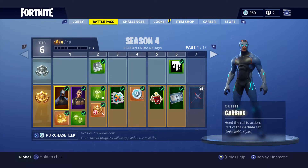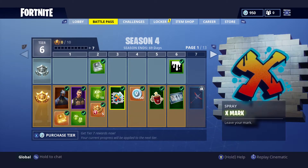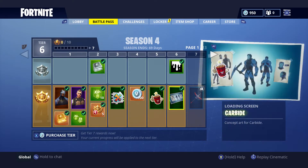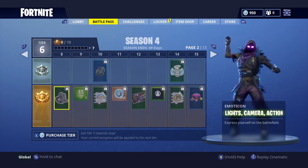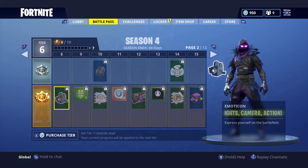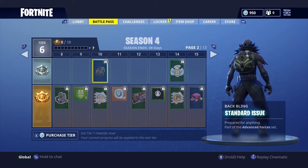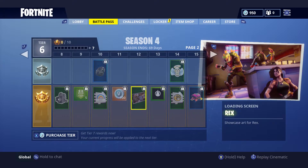Now we're going to look at the Season 4 battle pass. First thing that starts off is the Carbide — that's pretty cool. Then we got the Battle Hawk. Then our first spray: X Marks — leave your mark. I'm assuming you get to spray this on the map at certain locations. Then you get 100 V-Bucks, a new background, and a harvesting tool — the Gale Force. Looks pretty sweet. Keep going — more emotes, another spray, and our first back bling: Standard Issue.